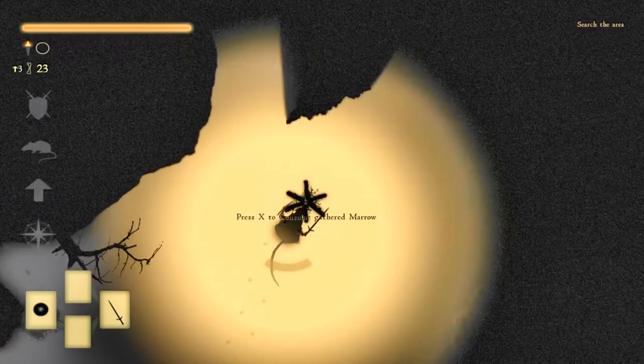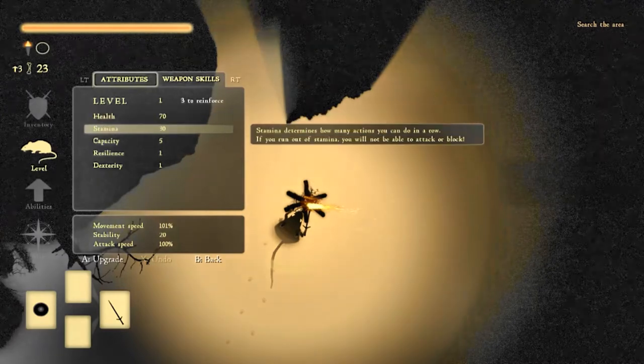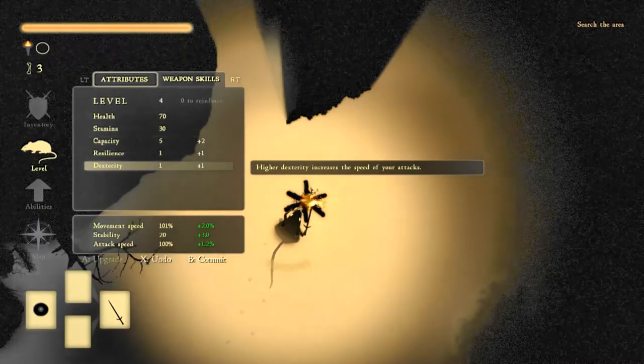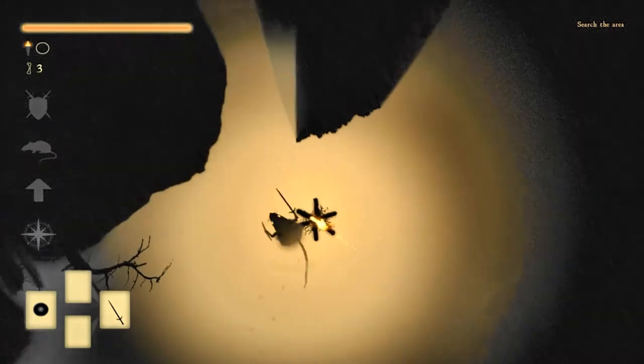It looks like your torch slowly depletes as well when you're away from these campfires. Let's see: stamina, increase capacity, increase this — we'll do those three skills for now and continue on.